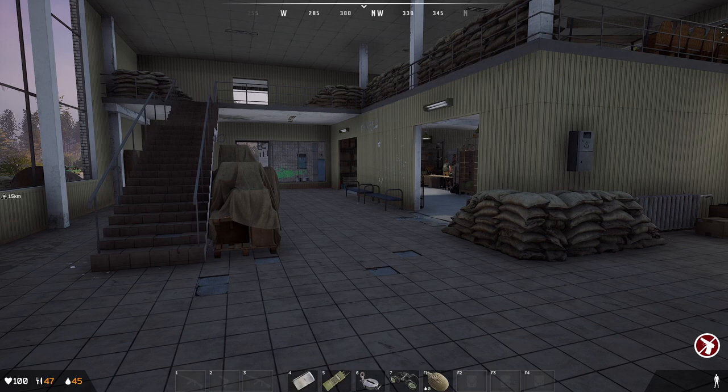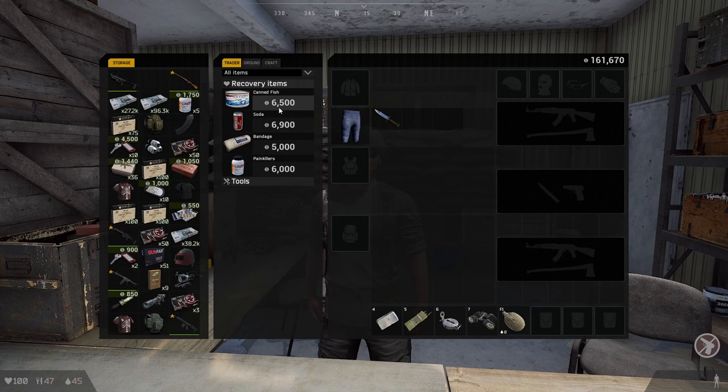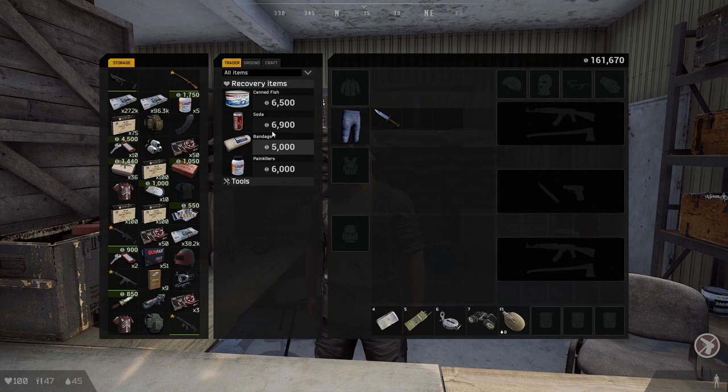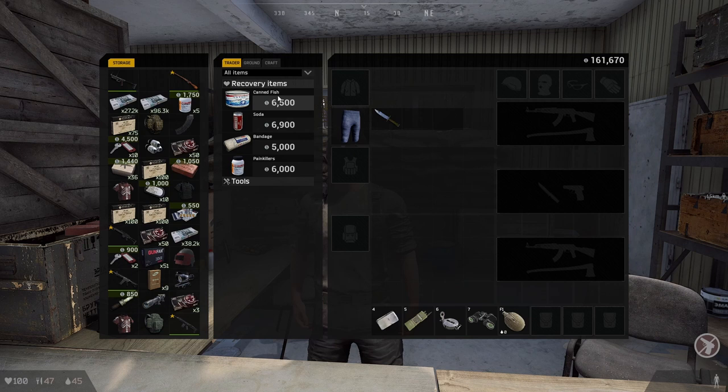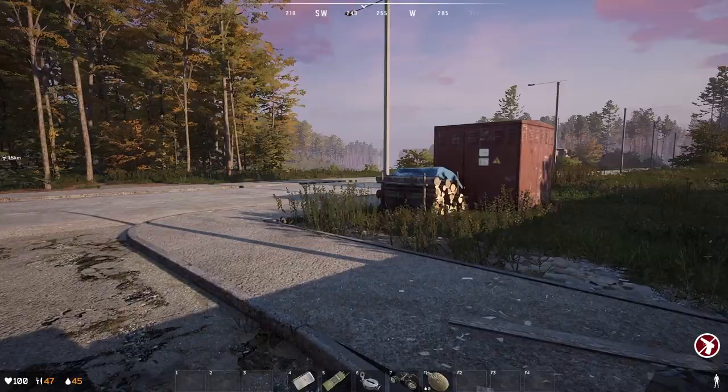There are four different ways to get water. The first and most obvious one is from the trader. Talk to him, go to recovery items, and there's your soda. This goes the same for health stuff and food, so I won't cover this in the other chapters. Honestly, I would never buy any of these — you get them pretty easily just from playing the game and they cost quite a lot.